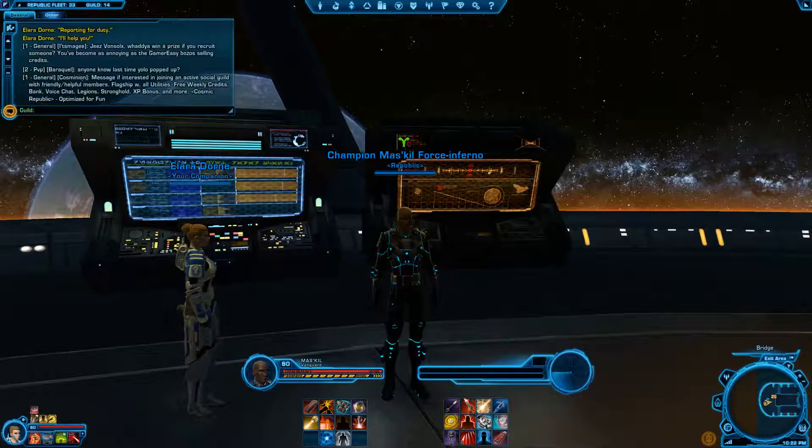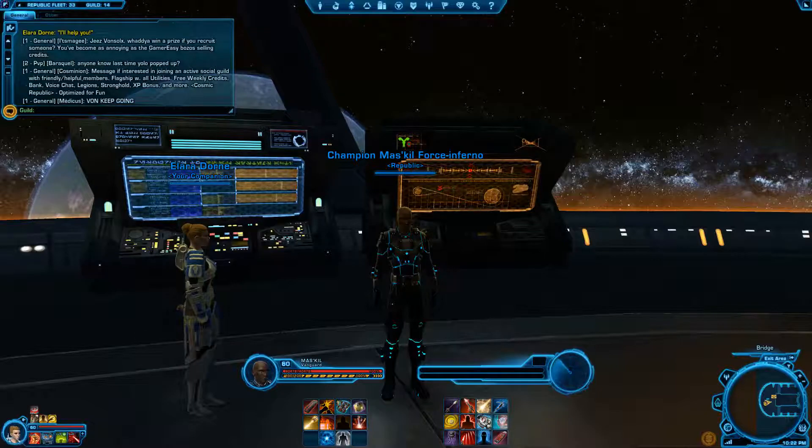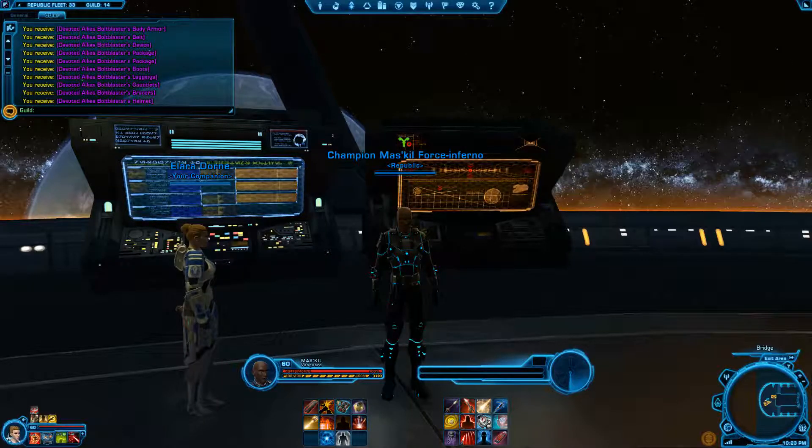It should only be like a minute or two long. By default you have the general tab which covers everything — people in guilds talking, general chat, PvP channel, trade, and other should just be your yellow text.